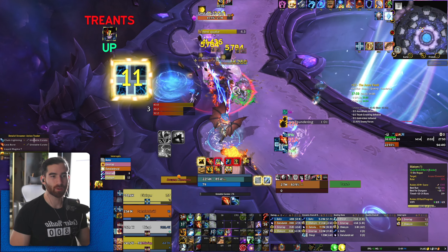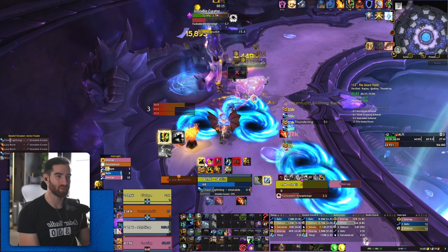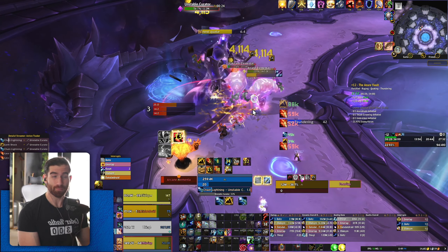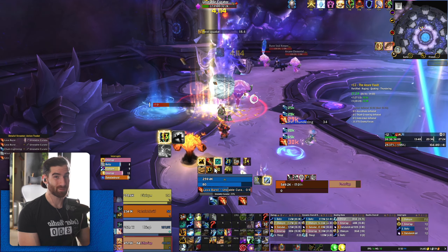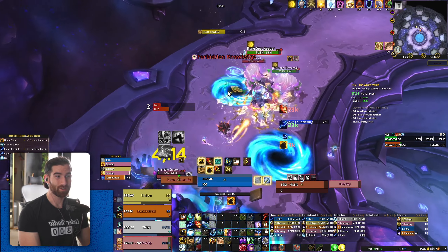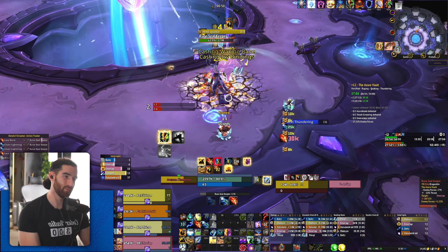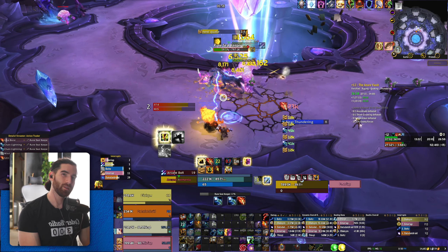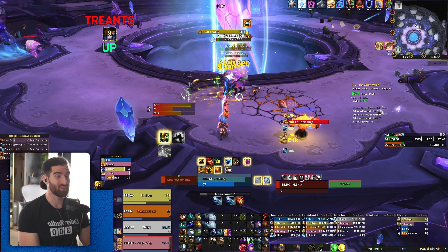Liquid Magma Totem is ready. I can Lava Burst to set up my Primordial Wave, but you probably should delay and do other things first — maybe use your Storm Keeper charges, send out an Earthquake — because the odds are you'll get a Surge proc for instant-cast Lava Burst, and it'll be faster to trigger it that way. Once you're in the core rotation, spam out all your instant Lava Bursts to fish for Ascendance procs. It was actually pretty hard to perform well until I got a decent weapon — going from a 372 main hand to a 392 staff gave me like a six or seven K DPS increase.